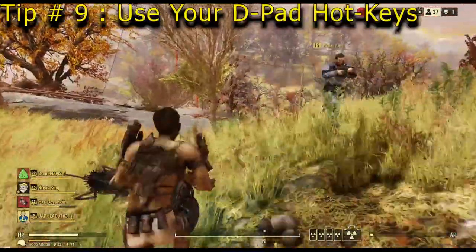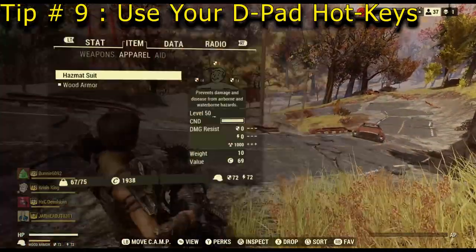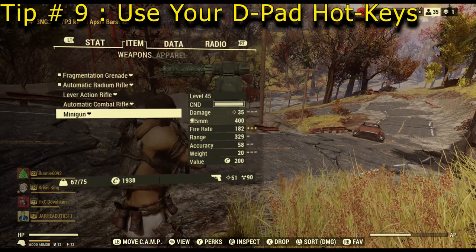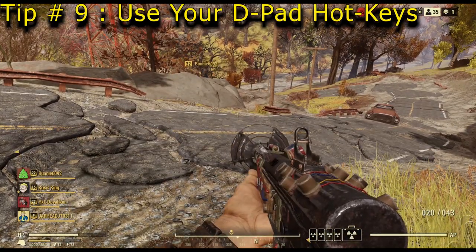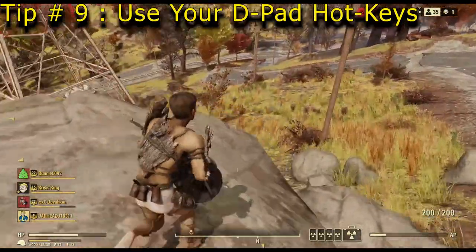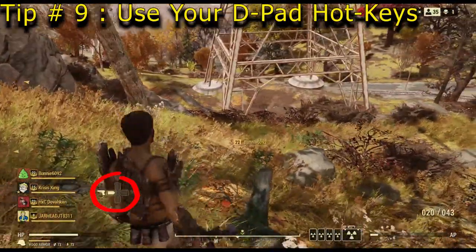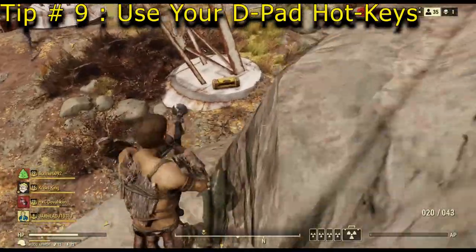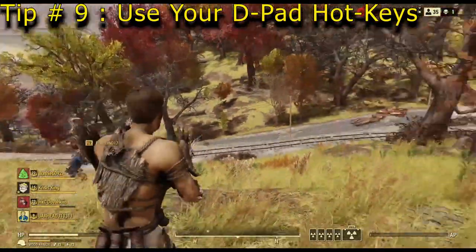Another tip: go into your inventory and equip the two weapons you want — say the radium rifle and the minigun. Left on the D-pad will let you switch between those two weapons. A lot of people I've spoken with don't know that the left D-pad lets you switch between two equipped weapons. So you could have a long range and a short range, a heavy weapon and a small weapon — whatever you want. The left D-pad is super helpful, especially if you run out of ammo and need to switch without sitting through a reload animation.